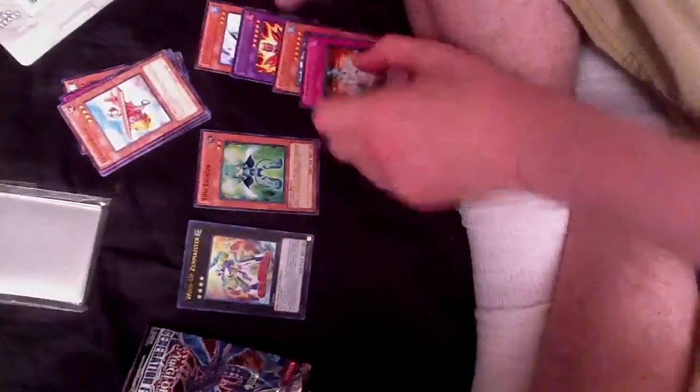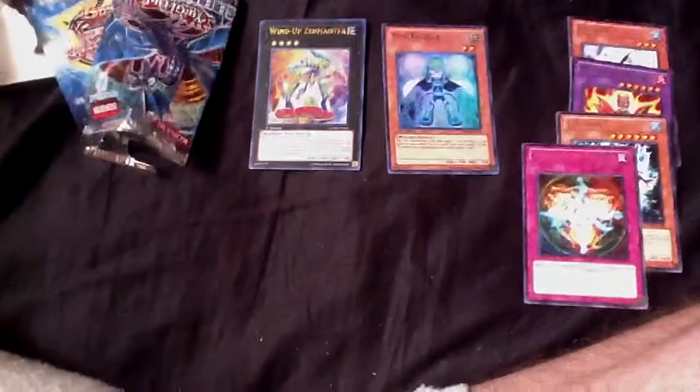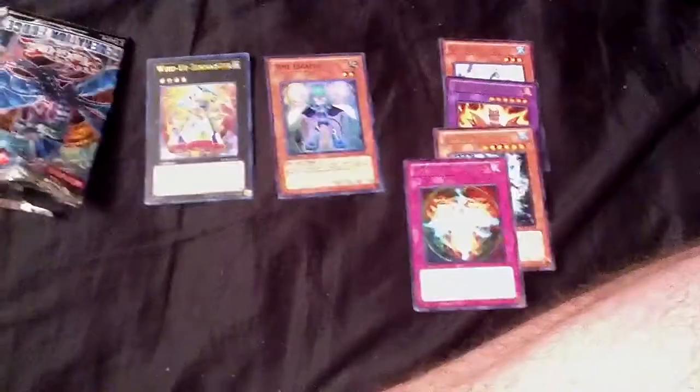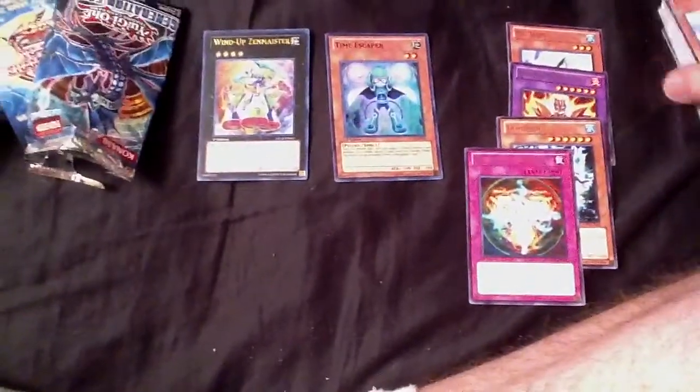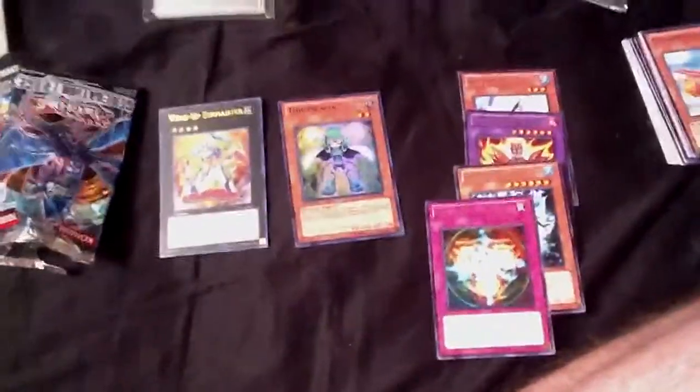At least we got something. We got Ultra, Super... Pretty much everything's for trade. I'll put them up on my Pojo and you can trade for them if you want. If you liked my video, please thumbs up and subscribe, because I'll definitely be making more Yu-Gi-Oh! openings later. See you later, guys. Bye.